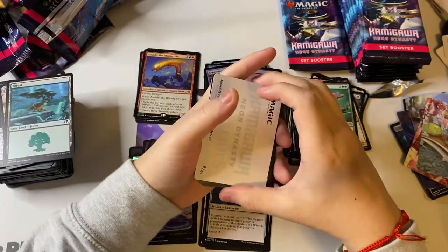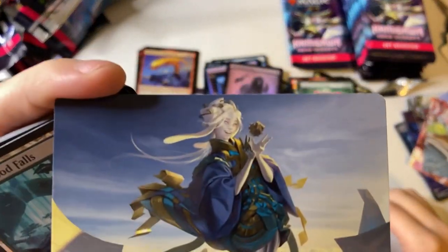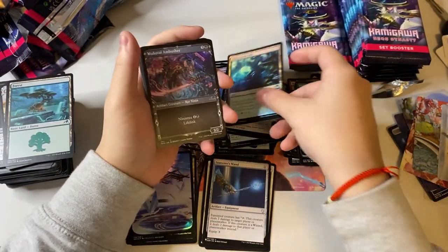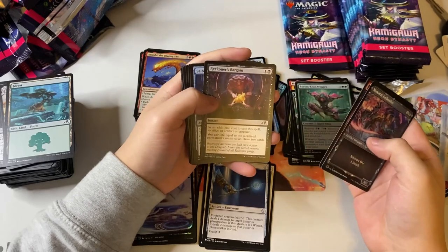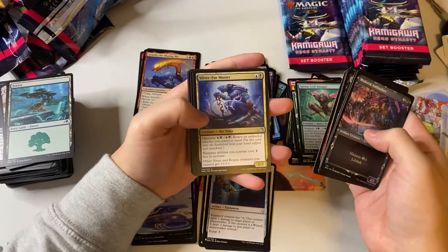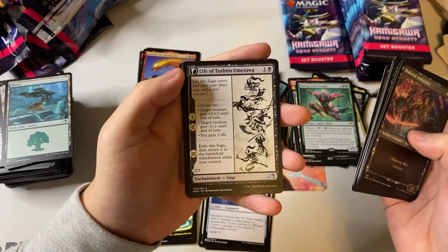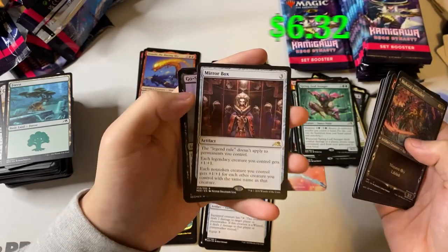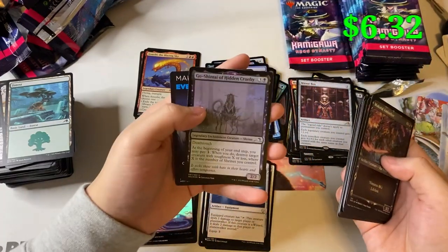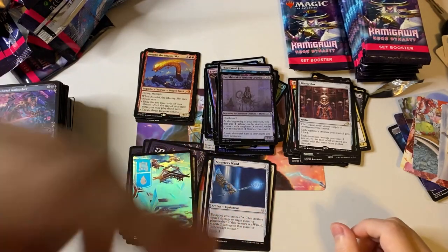Oh my god I love this set. What is that smile — look at that smile! Thornwood Falls. Aki, Reckoner's Bargain, Saiba Trespasser, Planar Incision, Explosive Entry, Silver-Fur Master, Spinning Wheel Kick, Life of Toshiro Umezawa. And we pulled the Mirror Box! That's pretty good. Going Shintai the Hidden Cruelty — another shrine. We're getting some good stuff. Mirror Box is definitely a good hit.